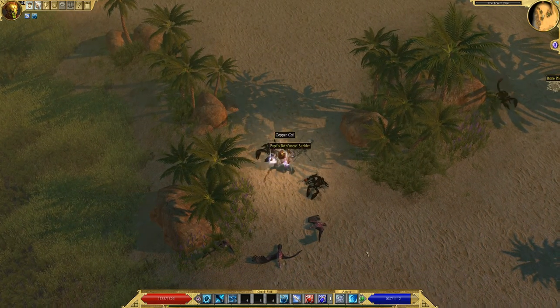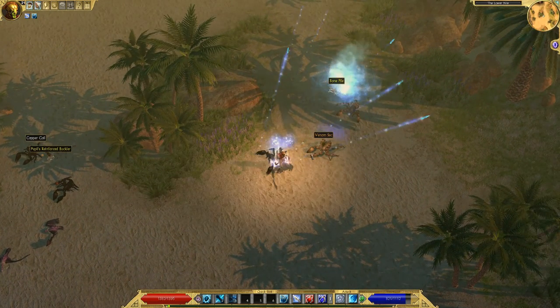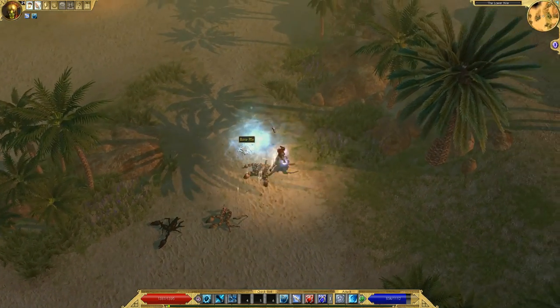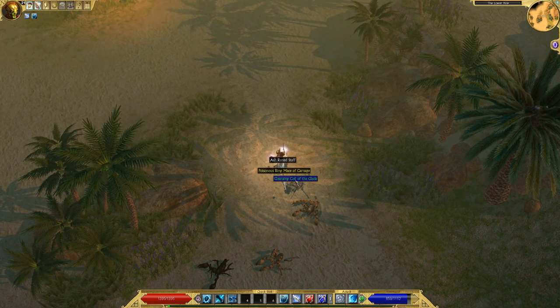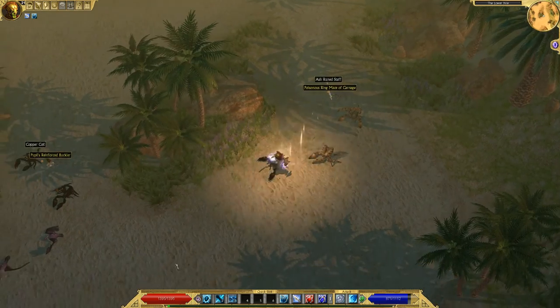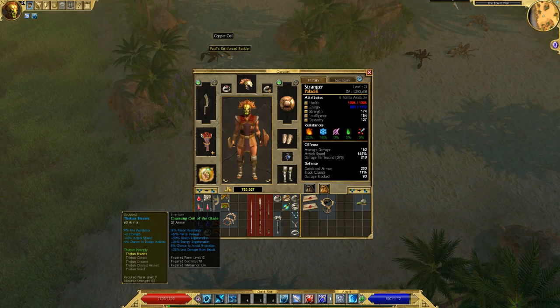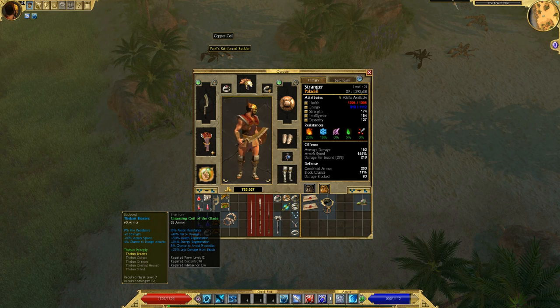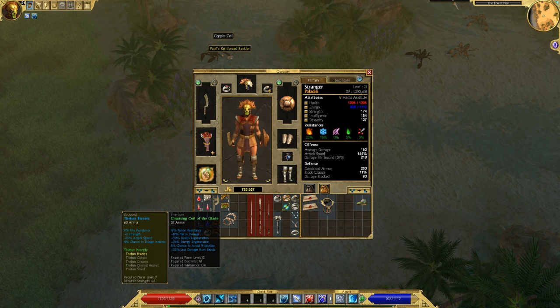Level up! I'm going to do those points — I'm not going to forget them. Cleansing Coil of the Glades with some damage to beasts. Right now I'm at the point where I can wear intelligence gear or strength gear, but dexterity is my lowest. I'm not going to be able to keep the intelligence stuff going for much longer.